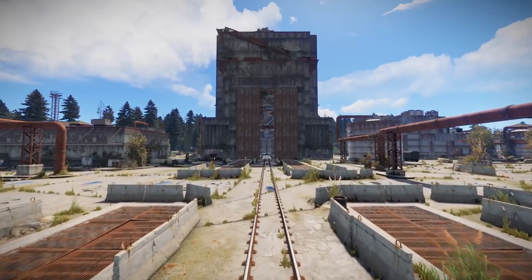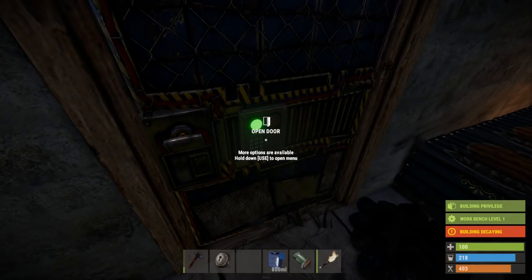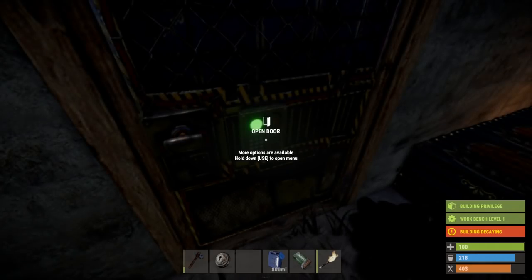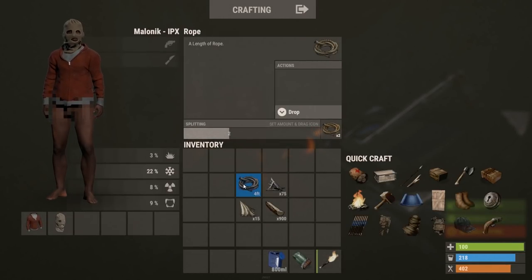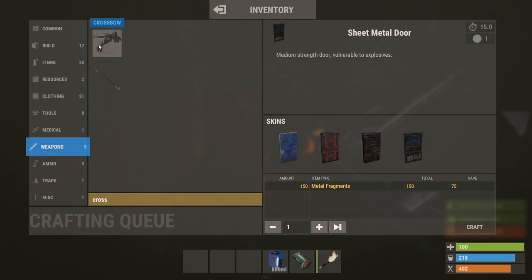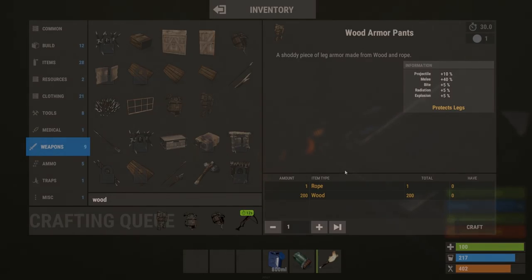Additionally, if you have people that you only want to allow basic base access to, you can unlock a code lock, and then you'll see set guest code. Enter a new code, and then lock it again. Give them the new code, and they'll be able to open and close the doors, but they can't change the codes to them. Lastly for this episode, we are going to upgrade your defenses a little. While farming barrels, you should have found some rope. Take four feet of rope, 75 metal frags, 15 cloth, and 900 wood. Now craft a crossbow and a wooden armor set, which includes a helmet, chestplate, and pants. Congratulations, your base is now more secure, plus you now have basic armor and a much better weapon.